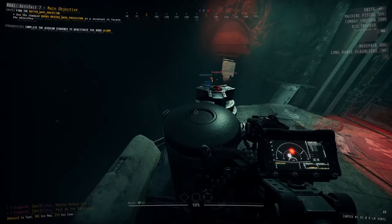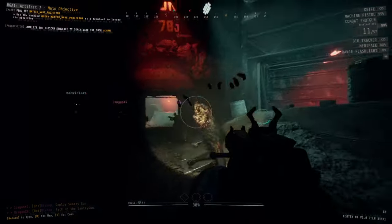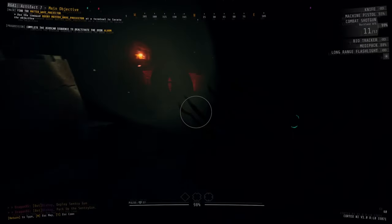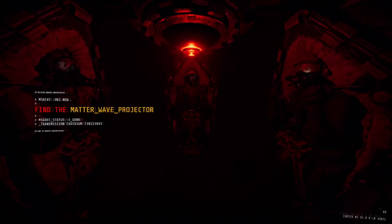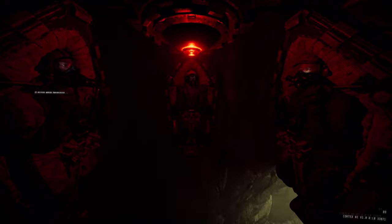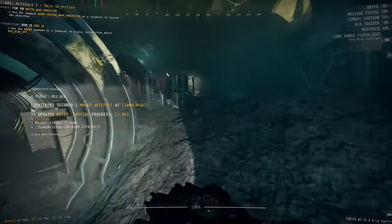You could swap this loadout around a bit if you want to. Really, you could play any loadout and get away with it, as this is an A-tier mission, so not all that complicated. Dropping down into the level, you'll see that your main objective is to find the Matter Wave Projector and bring it with you to extraction. That Matter Wave Projector will always be located inside of Zone 80. As for you and your teammates, you're gonna be starting off inside Zone 75.